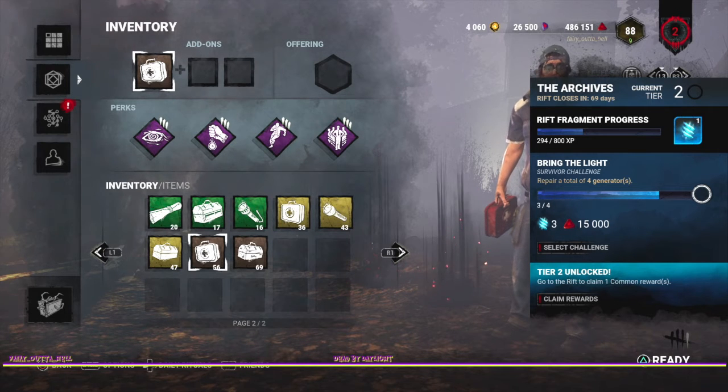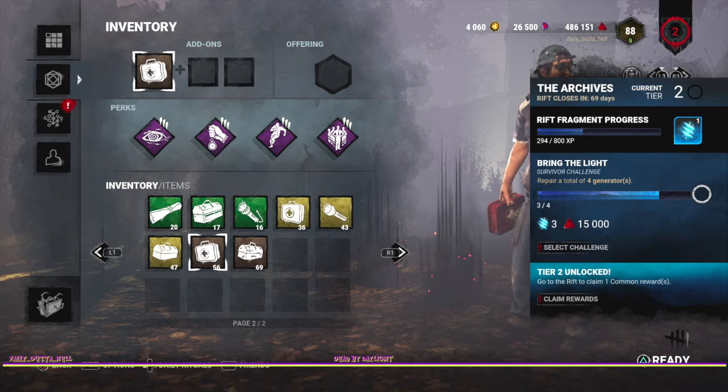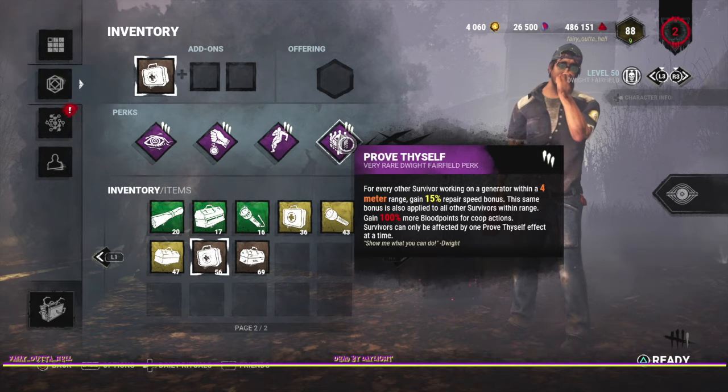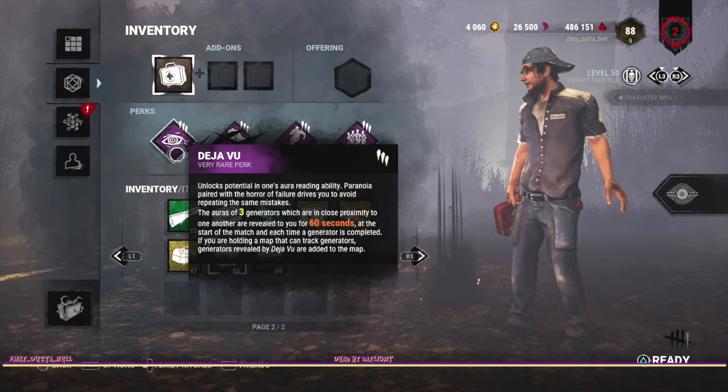So I have to repair four generators. I don't have to do it all in one trial, and you don't have to repair it from 0 to 100 — you can go up to one that's already been worked on. As long as you turn the generator on, it counts. I'm going to use Prove Thyself to get a repair speed bonus faster, and it only works with other people around. I'm also wearing Deja Vu so that I can see where the three generators are that are closest to each other.